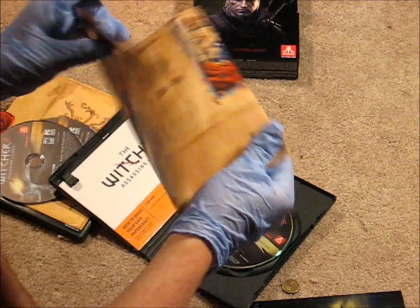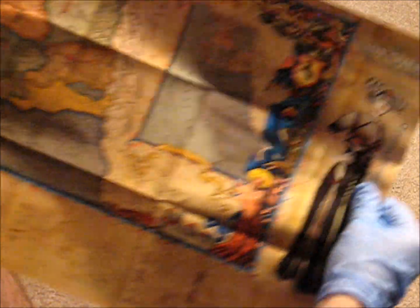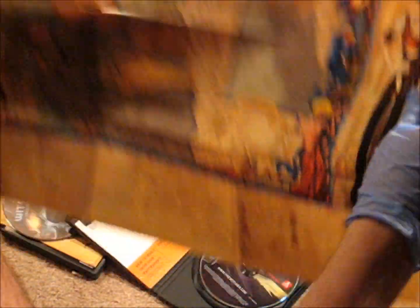It comes with a map also, which shows you Adrian, Teal, Virgin, Calak — basically all the stuff. The legend.